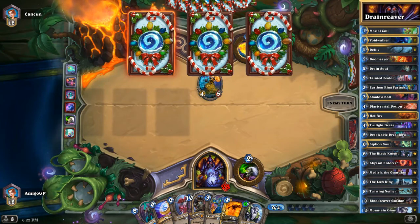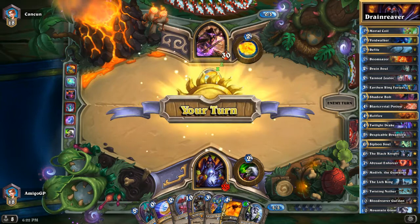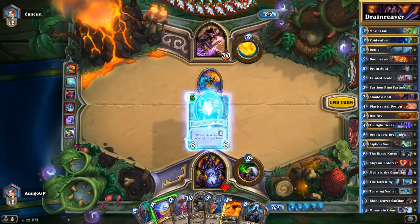Blastcrystal Potion is a cheap way to deal with big minions, but the problem is you lose one mana crystal. That's not a big deal normally, but if you are playing Blood Reaver Gul'dan, it's kind of a big deal.